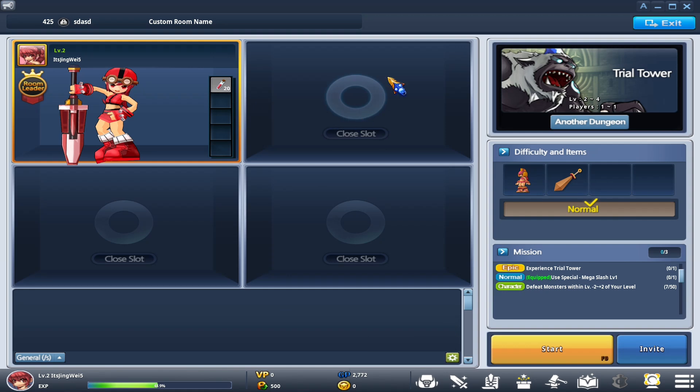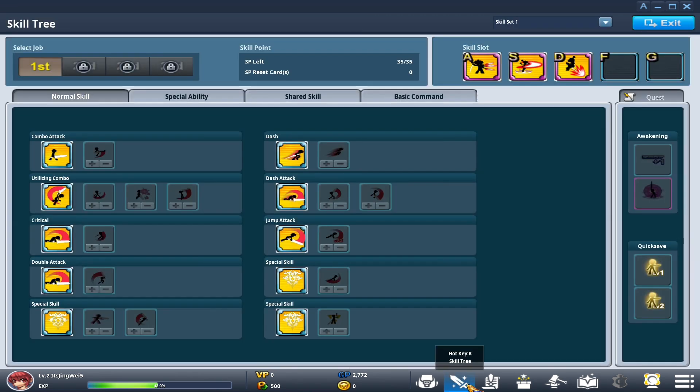Whenever you're in a lobby and everybody's readied up — if you're not the host, a ready-up button will show up instead of the start button — once everybody's ready, the host can hit start. You'll also notice your missions here. For example: 'Experience Trial Tower' and 'use our special Mega Slash,' which the game tells us is already equipped. For more information you can click your skill tree or press the K key.